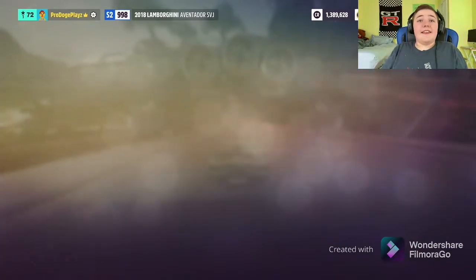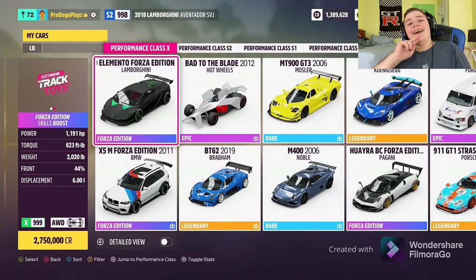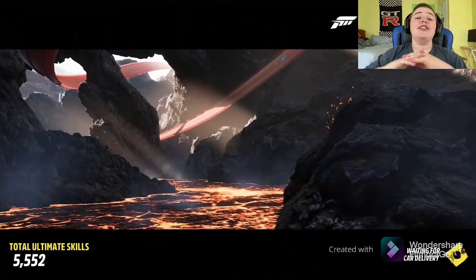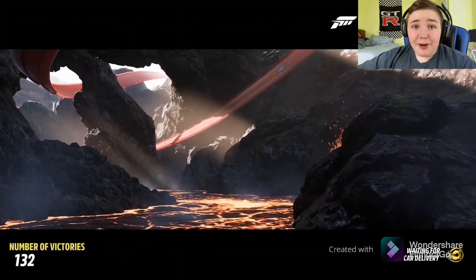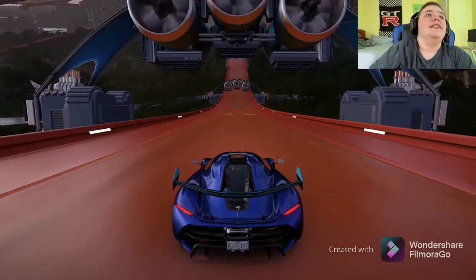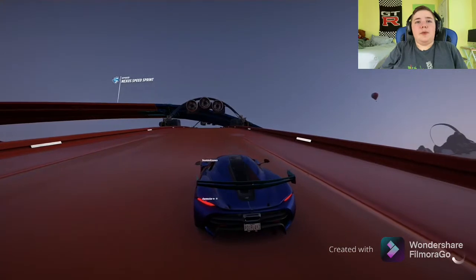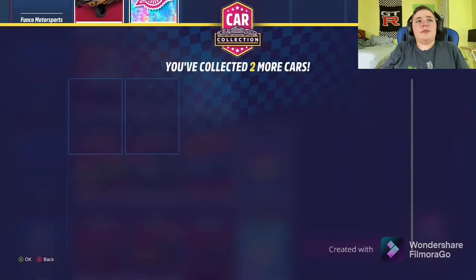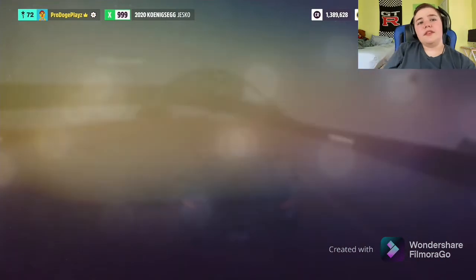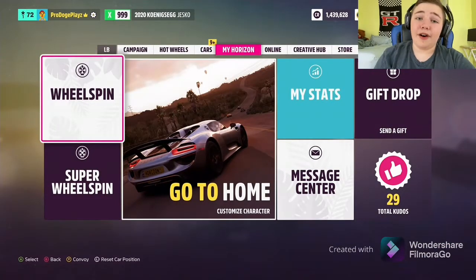That was the Hot Wheels Goliath and we are now legend rank! To celebrate, we got X-Class. I'm gonna take my Koenigsegg Jesko because there is a very special area — I've actually seen it in a video before — where the magnet tracks break if you go fast enough and it launches you off the map. We got a wheel spin too — should be a good way to finish off the video.